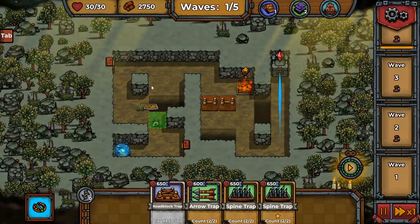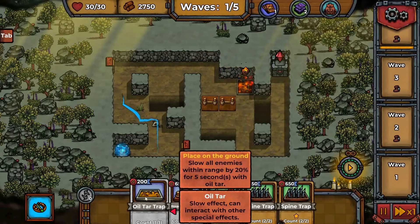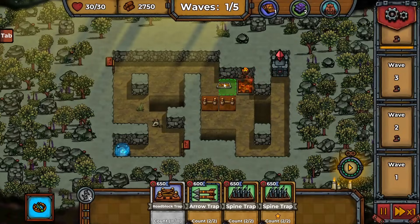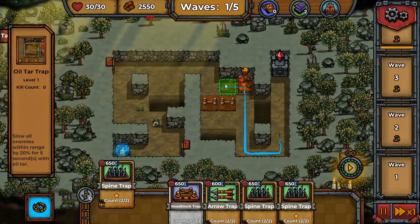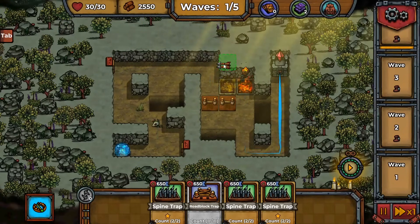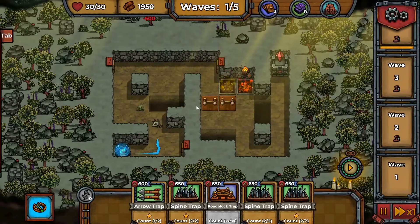We just make sure there are traps going down the rest of the way — like an oil tar trap, which can interact with other special effects. If we place this before the fire trap, they'll be covered in oil and then lit on fire. I want nothing but pain for these enemies coming through here.